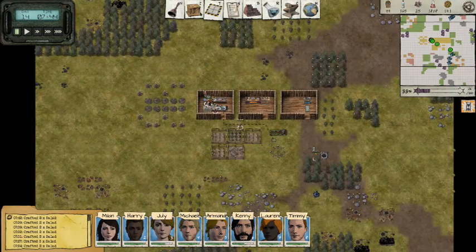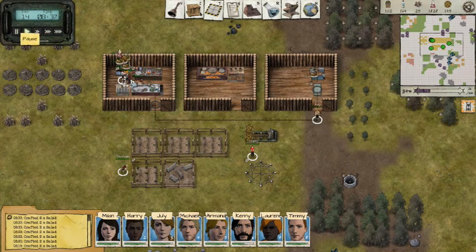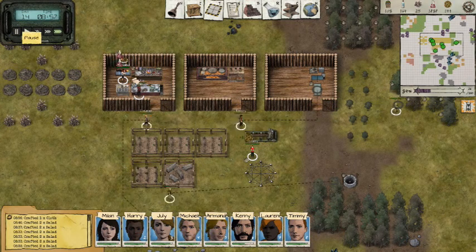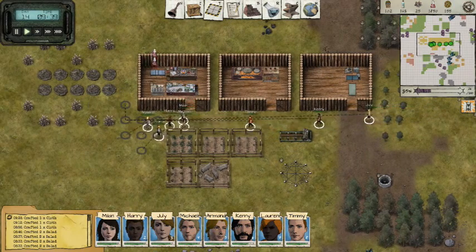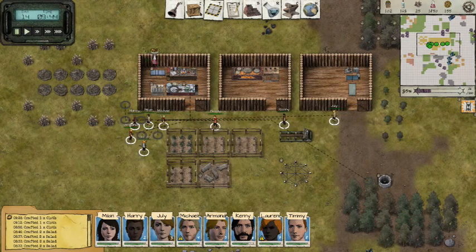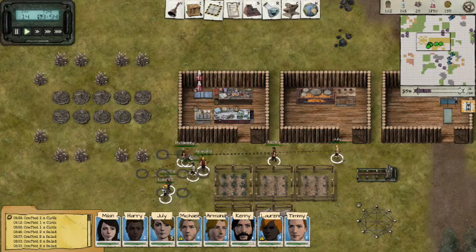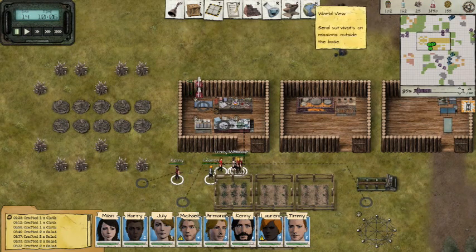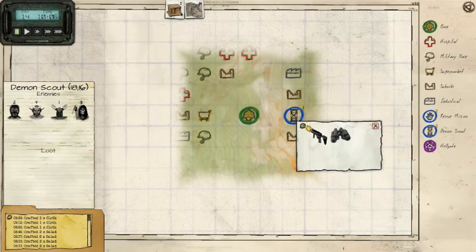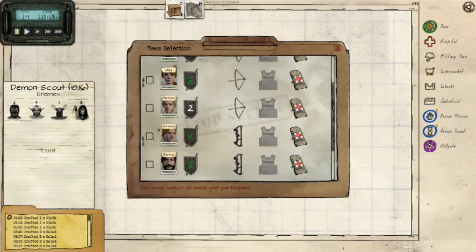What we wanna do additionally is make sure we got everybody up here. Come on Kenny, get over there. Now we wanna pull everybody over to here. They're more aware of me being here, and so that's causing... wait, what is it? Okay, these are scouting parties. So if we attack them, we can reduce awareness time.